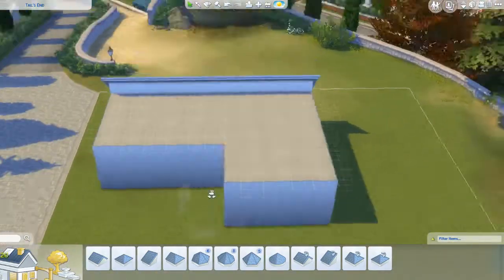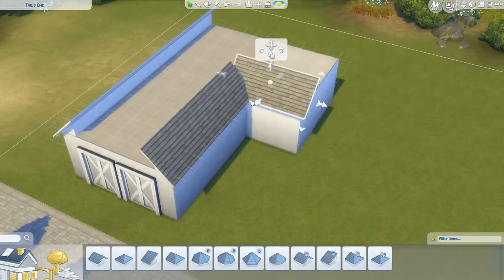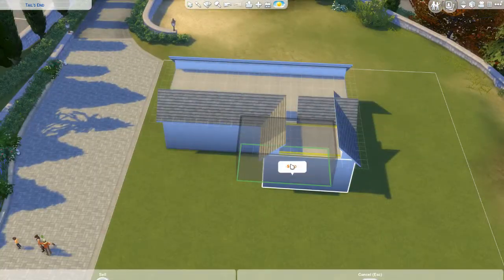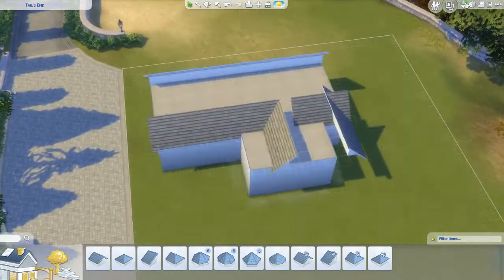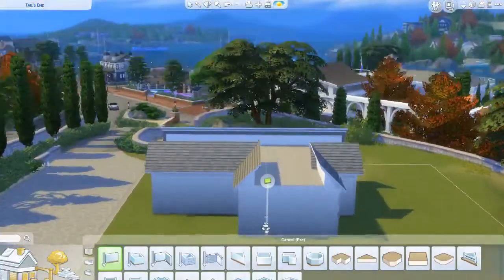I'm playing around with how to figure out the roof. If you didn't notice, I used the doggy doors and sided them up to make it look like a garage door. I think it turned out pretty well.